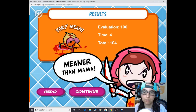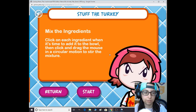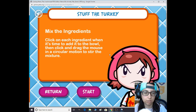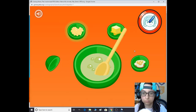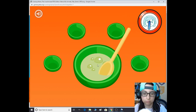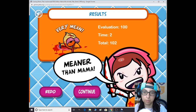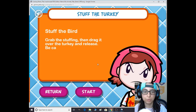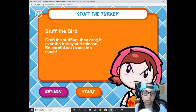Evaluation: 100, time left: four — meaner than mama. Next: mix ingredients — click on each ingredient when the timer says, add to the bowl, then click and drag in a circular motion to mix. Okay, barely made it — meaner than mama, 100, time left two, total 102. Then stuff the bird: grab the stuffing and drag it into the turkey, be careful not to use too much.